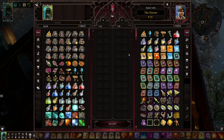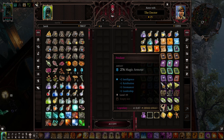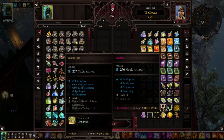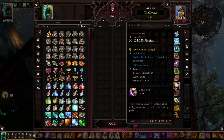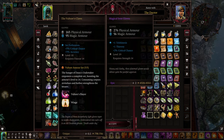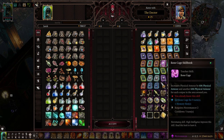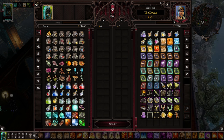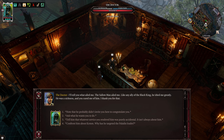Welcome, my friend. I'm glad you could come. Tell me, what ails you? I ask him about Kim. He says: the Sallow Man ailed me - like any ally of the Black Ring, he irked me greatly. He was a sickness, and you cured me of him. He's asking what he wants me to do. I reload because I accidentally got kicked out by choosing the wrong dialogue option - you have to be careful with him in dialogue because he'll just kick you out.